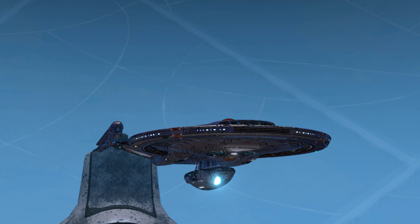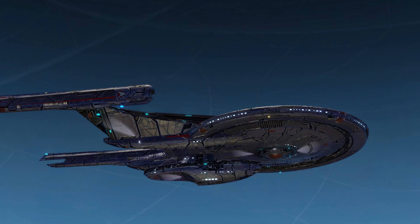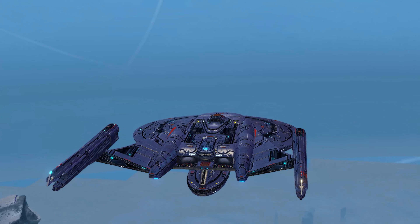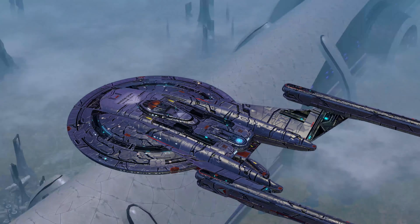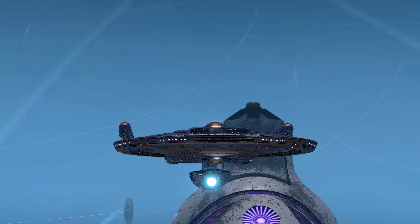Here is the Tier 6 Nukara Vanity Shield — and I kind of hate this one too. I think Section 31 will look really good on here, hopefully.